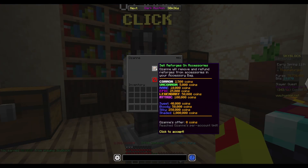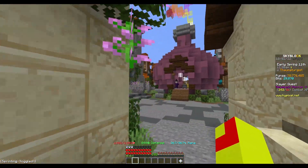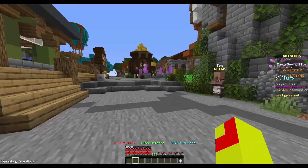The one we're looking at right now is Shaded. Right at the bottom, she offers you 1 million coins to remove Shaded. The issue with Ozane is that she only offers 5 million coins per account, which means that if you do Shaded 5 times, you are done.